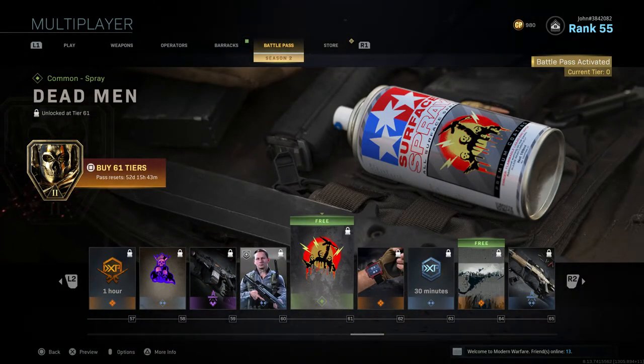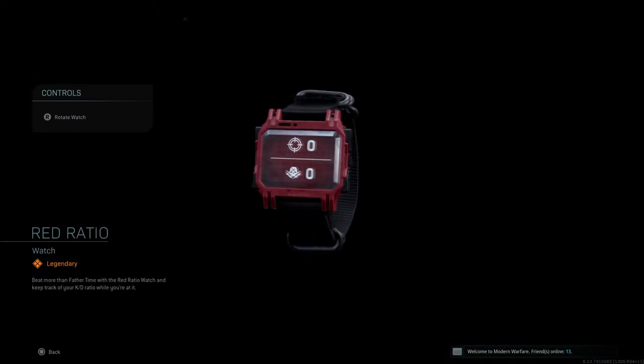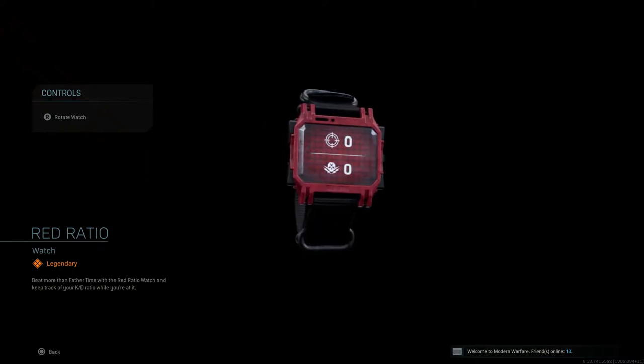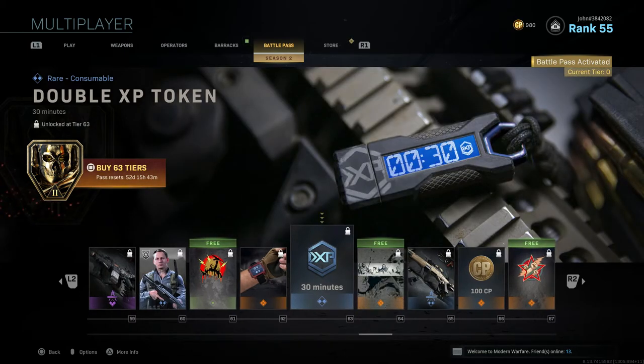Tier 61 gives Dead Man, a new spray. Tier 62 gives Red Ratio, a new watch that shows your kill and death count during a match without waiting until the end of the game. That's actually pretty useful, though it's a bit rough for people who paid for a similar watch previously.